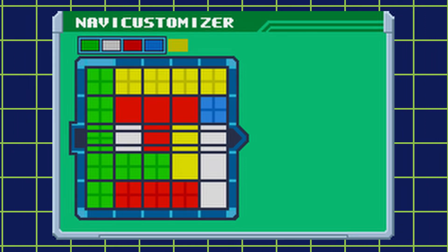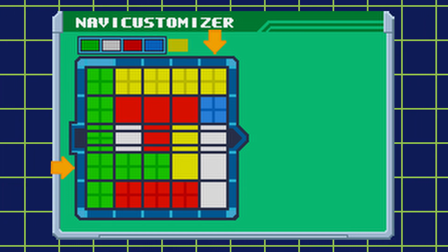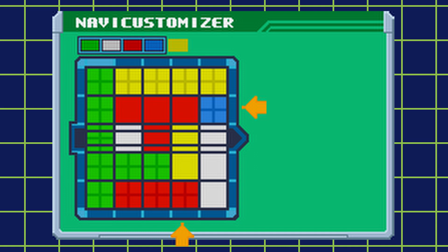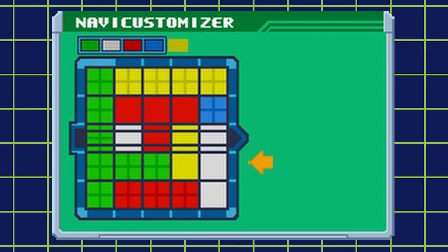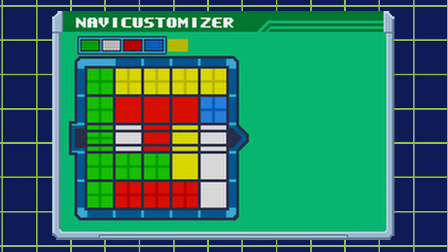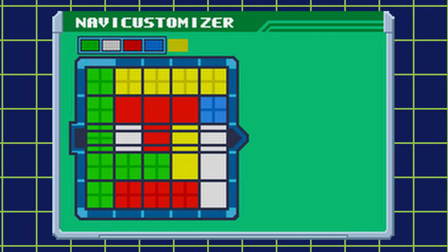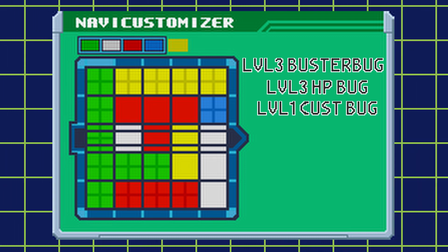Here's an example NaviCust build I made specifically to use buster bug. I have an HP 500 and an HP 400 on the outer grid — with both of those there, I'm getting a level 2 HP bug. I also have attack max and charge max on the outer grid, giving me a level 2 buster bug. Also on the outer grid is cust 2, giving me a level 1 cust bug. At the top of the NaviCust you can see the color box — if you have more than four colors, you'll get color bug. In this build I have a level 1 color bug. The speed max is touching the green HP 500, adding an additional level to both the buster and HP bugs. So in total, this build has a level 3 buster bug, a level 3 HP bug, a level 1 cust bug, and a level 1 color bug.